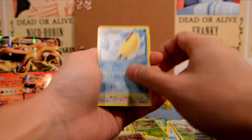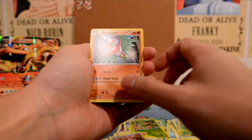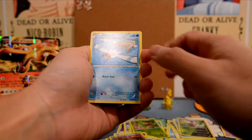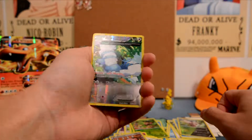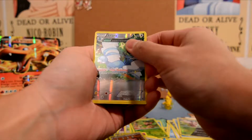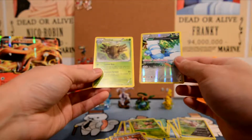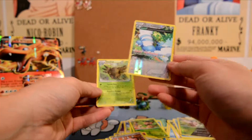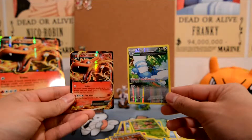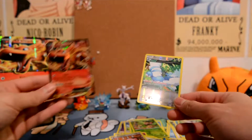Phantom Forces pack: we got a Kingler, Dimension Valley, Zubat, Swirlix, Litleo, Spiro, Chansey — and our rare is a Crobat!